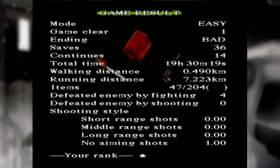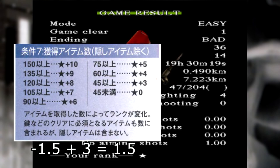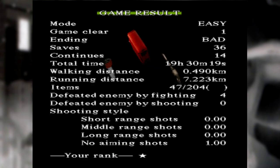What went wrong? My theoretical score should have been negative 1.5. The problem was item count: 47 items, which is above the 45 specified in the book, so I gained three points for that. This playthrough was conducted with zero pickups that were not completely necessary. It is impossible to complete a playthrough and not collect at least this number of items. Therefore it's impossible to end up below 45, so your final score will instead always be positive 1.5, which answers whether or not the game rounds decimals down since it rounded down to one star.